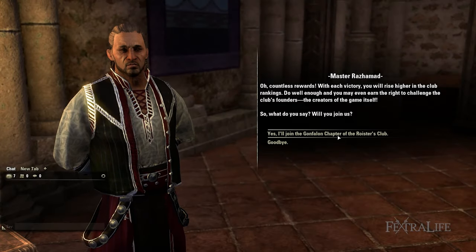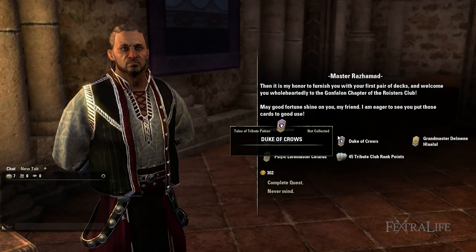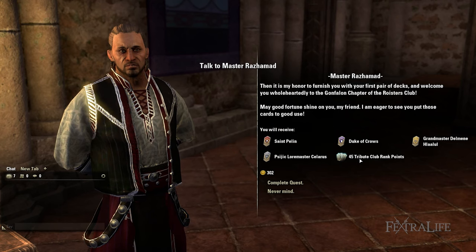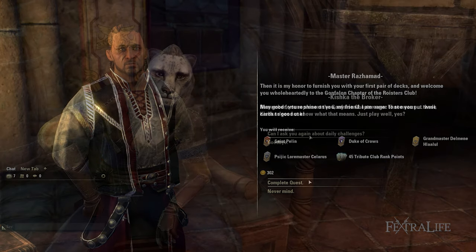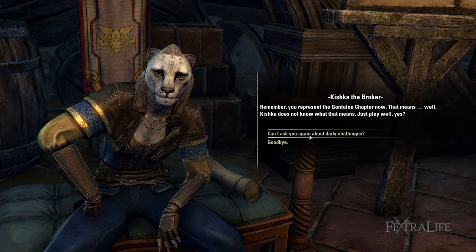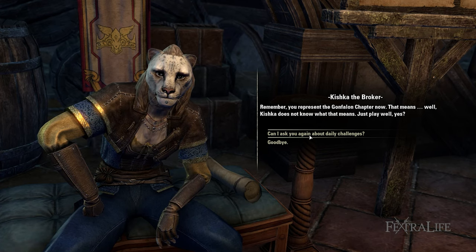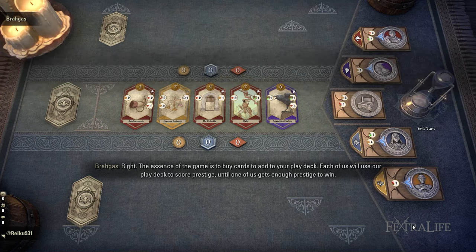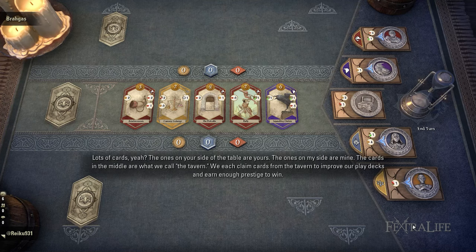He will then direct you to meet up with Master Razamad, who will give you four decks: specifically St. Pelin, Duke of Crows, Grandmaster Delmayne Halalu, and Psijic Loremaster Solaris. Afterward, be sure to approach Kishka, the broker, to receive daily quests in order to improve your rank. After completing the tutorial quest once, you should be able to continue playing Tales of Tribute on any of your characters, because progression is account bound. If you upgrade a card on your main character, it will be accessible for the rest of your characters on the same account.